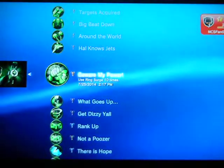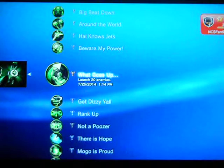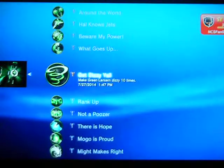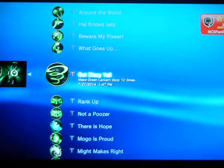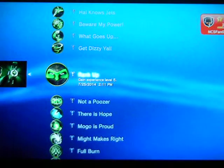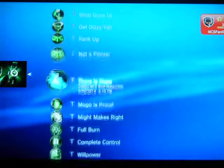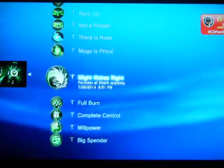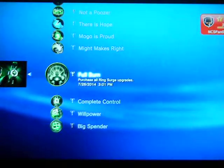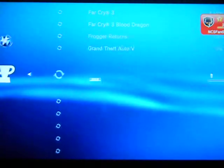Ring Surge basically gives you infinite Green Lantern ring energy for a short time. You have to launch enemies into the air — just hit them with the triangle attack most of the time. Get Dizzy is the one I just got — just spin around a bunch of times. Reach level 10 of experience; you'll reach that by the end of the story and definitely by the end of the grinding. There are only 14 collectibles in the game — they aren't too hard to find, but there are guides for it. Purchase all attack upgrades and Ring Surge upgrades — that's what you'll have to grind out at the end. Overall, not too challenging of a Platinum trophy.